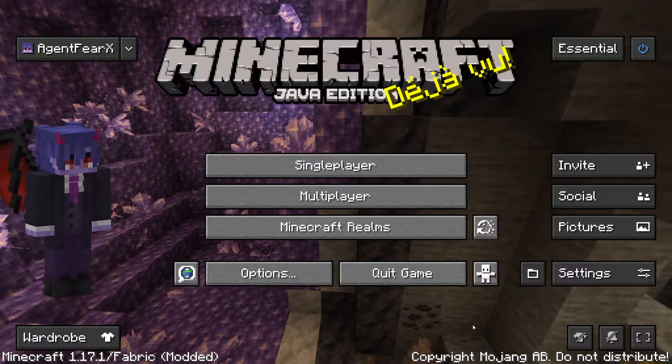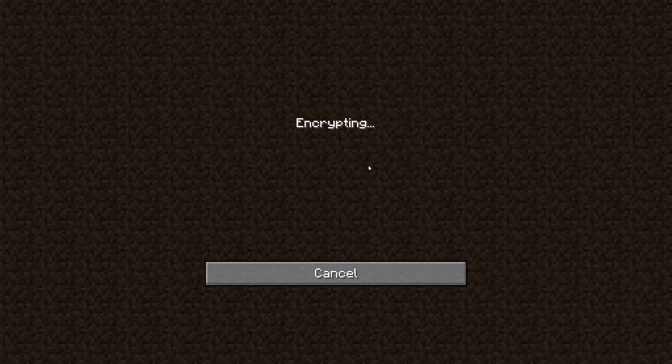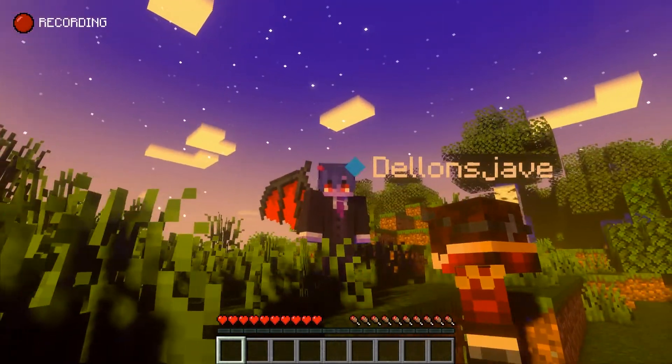And if a friend is inviting you, you would see a notification showing up on the screen where you can click. And if that doesn't work, you can also click on the multiplayer tab, and the world of that person should appear right there, and you can join through that.